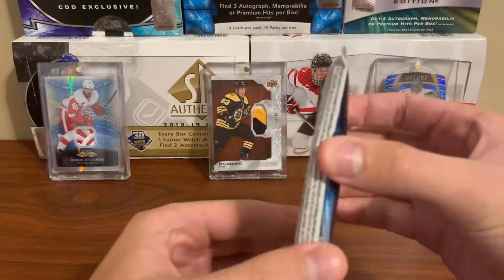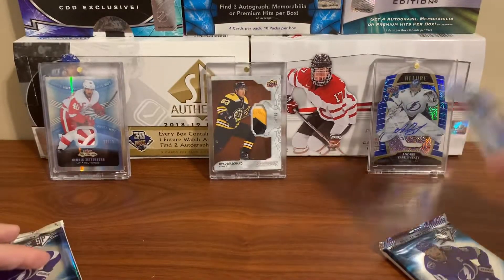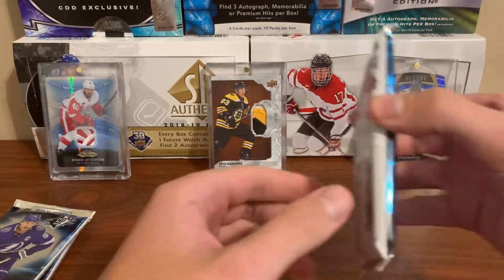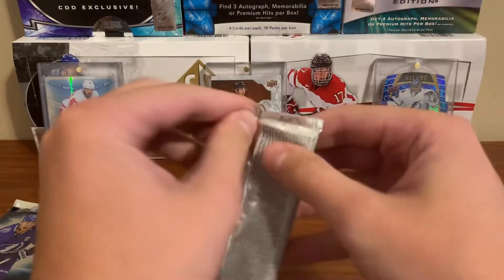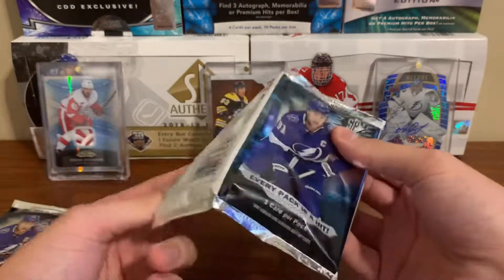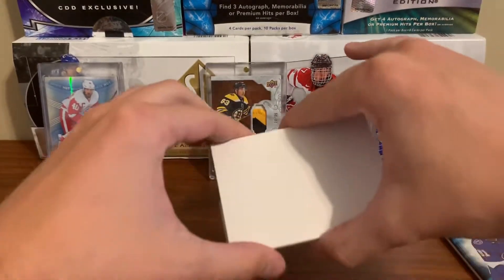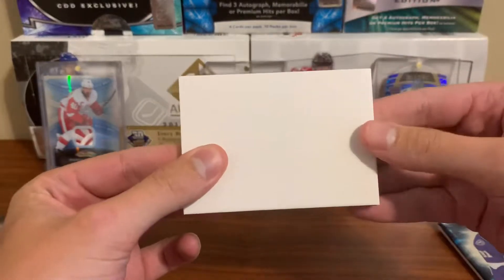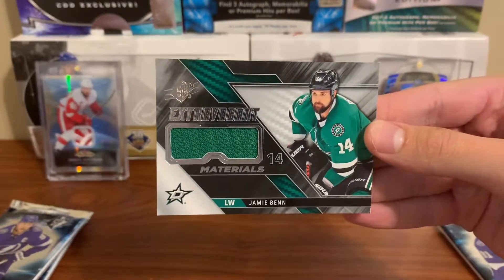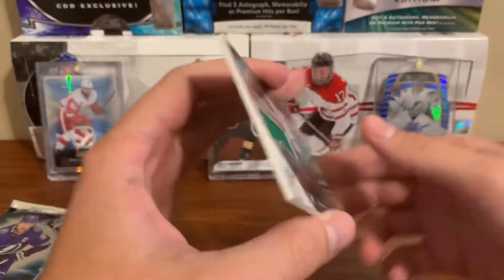These are all weird, they're all different weights. Okay, who's this gonna be? There's a decoy in front of it — okay, there is, cool. I've already seen the team and I'm pretty sure I've seen the player too. And it is a Jamie Benn extravagant materials. This isn't numbered — nope, non-numbered.